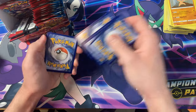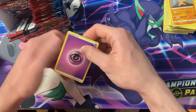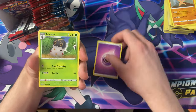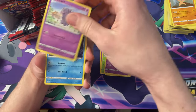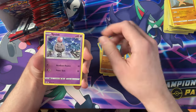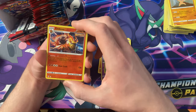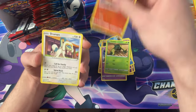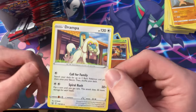We have the Psychic energy, Spoopa, Luxio, Grumpig, Esper, Frillish, Roly-Coly, Spoink, Cacnea, the Emboar, Reverse — and lastly the Krookodile. That was for you, CJ.